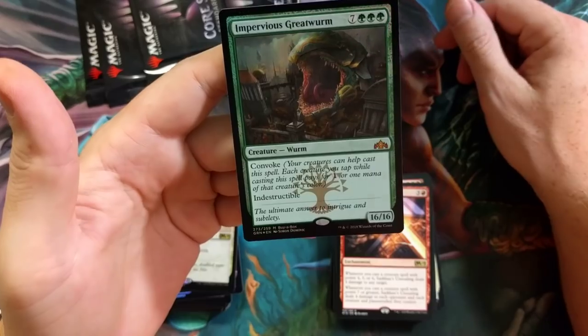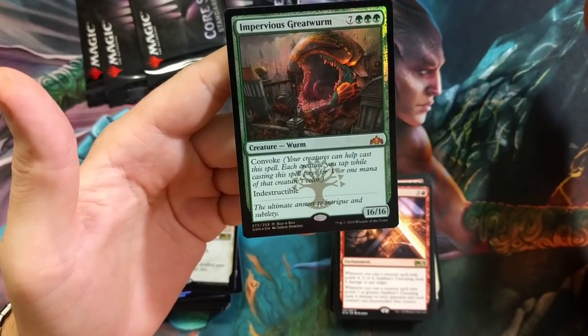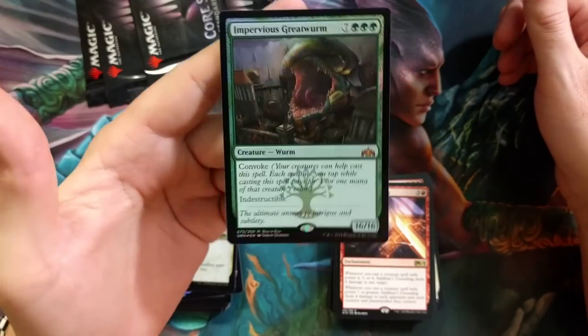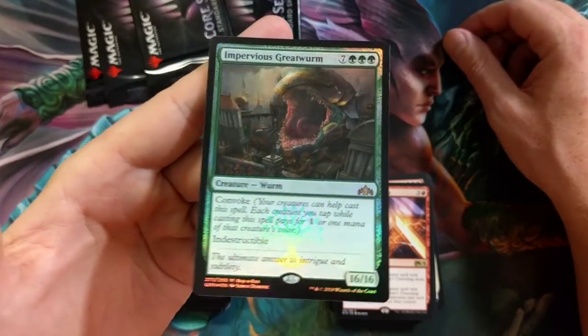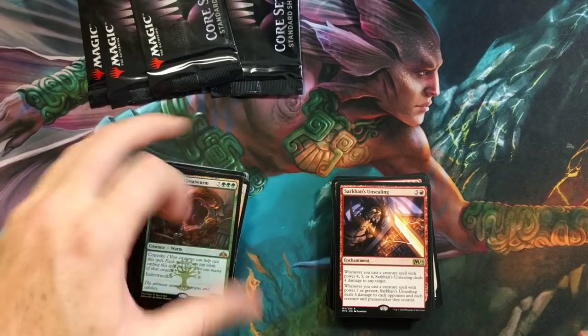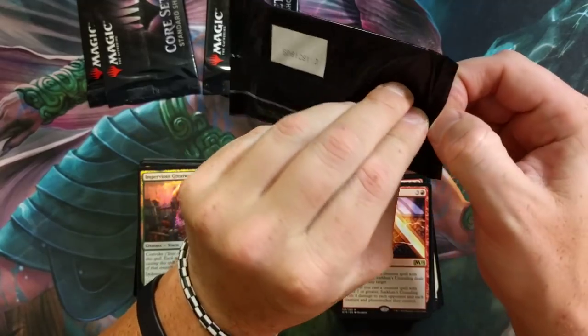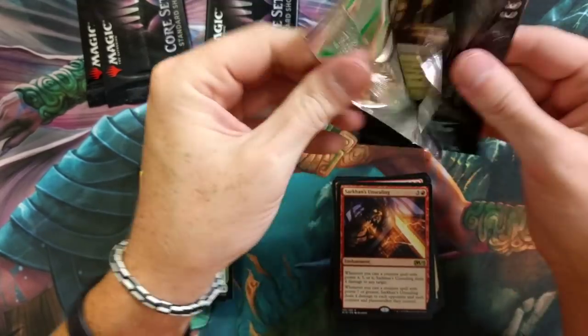Foil Impervious Greatwurm — so if you purchase a booster box from your LGS, you are going to get one of these, which is just out of this world. Convoke, 16/16, indestructible, ten-drop. Definitely do it, it's worth it. Purchase from your LGS, support them, and you get something cool. It's the only way to get them — unless you have LGS's that are shady and sell them on eBay, which shame on them.